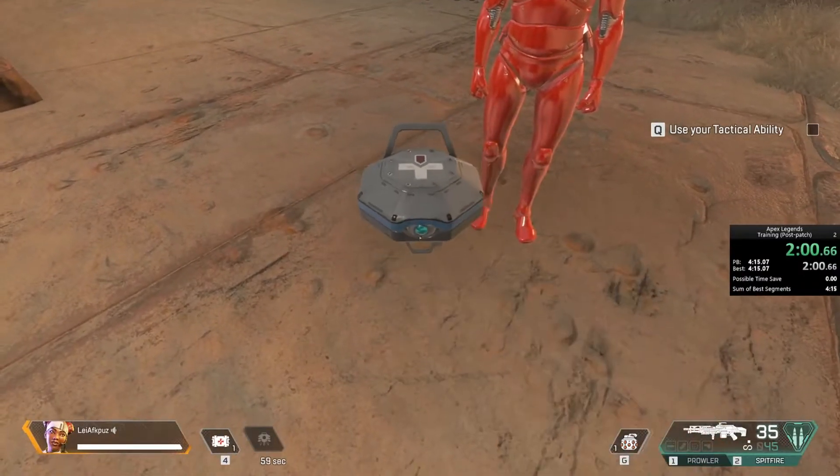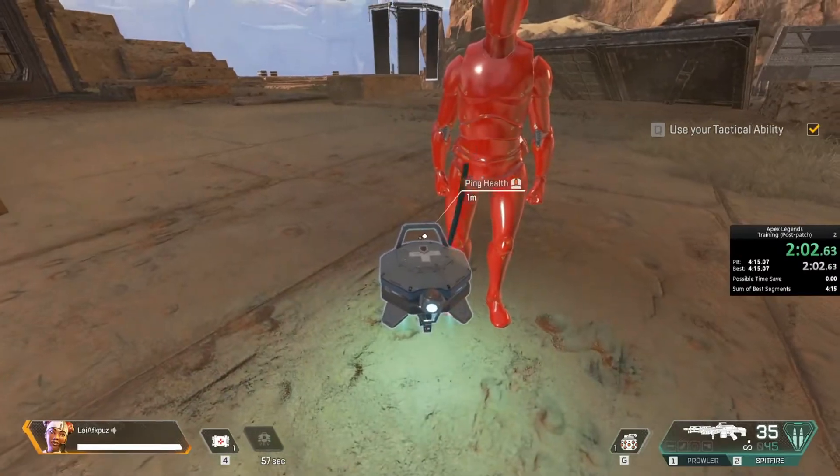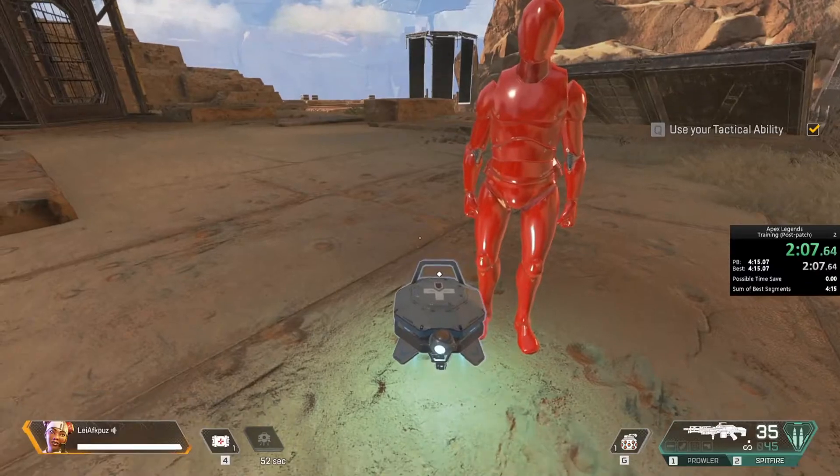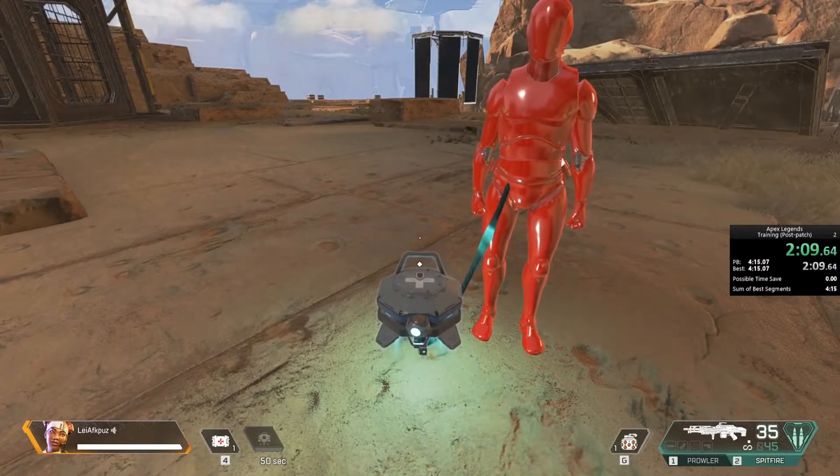Here's a good thing to know: each one of us has a unique tactical ability. You are Lifeline, and you have a health drone that distributes health to anyone next to it. Great job!